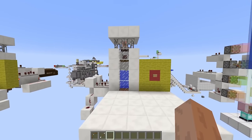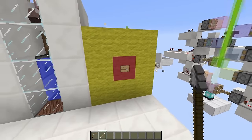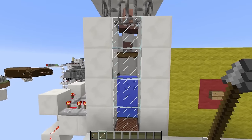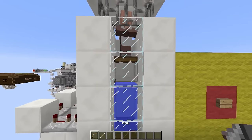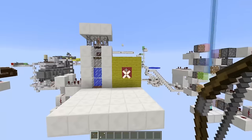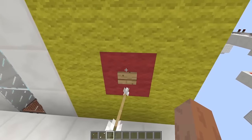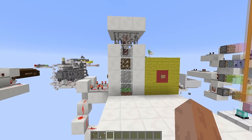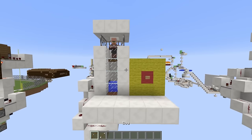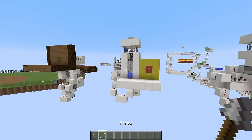I'm pretty happy with how this thing turned out. The first design I made only works when you push the button — you push it and the villager falls down into the water, then gets launched back up by a slime block and the mechanism resets. Unfortunately when I was creating it, I wasn't thinking that you had to actually hit it with an arrow, so this design doesn't work with arrows. However, if we move over here, this is dunk tank number two, and this one does actually work with an arrow.